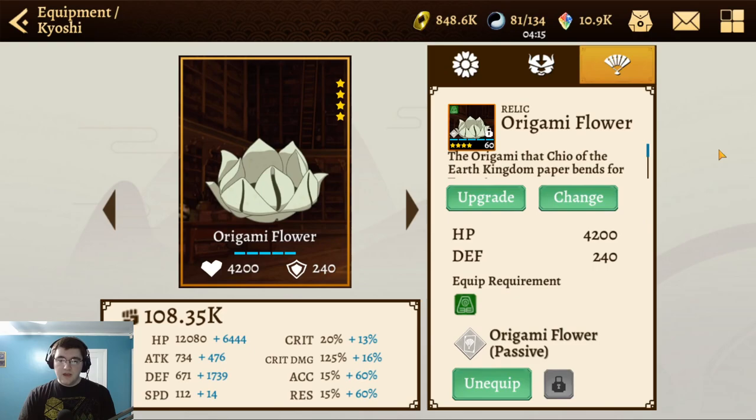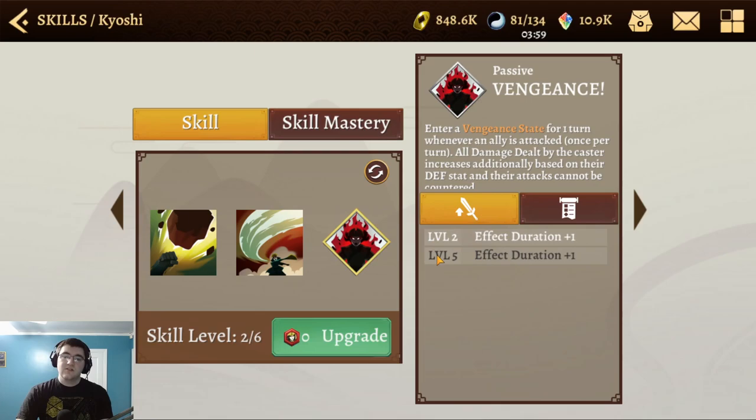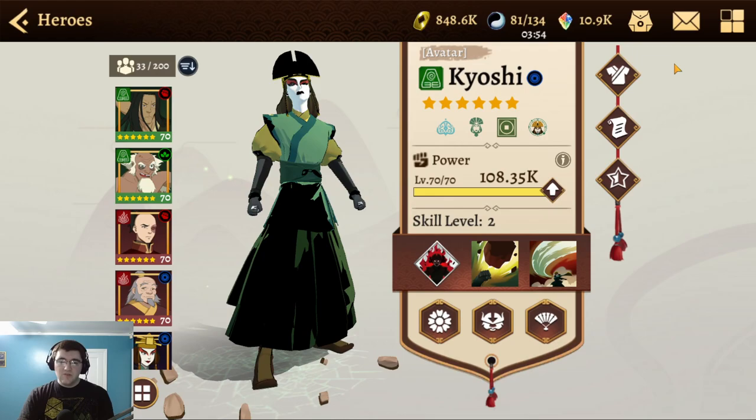That about sums it up for Kyoshi. She does some crazy stuff and really adheres to the current meta of defensive Earthbender units — it's nuts in the Arena right now. Hope you like Earthbenders because there are a lot of them. We also have another Powerful Opponent banner coming very soon and we still need to talk about Rangi. We have no shortage of cool things ahead, so we'll see you next time — have a good one.